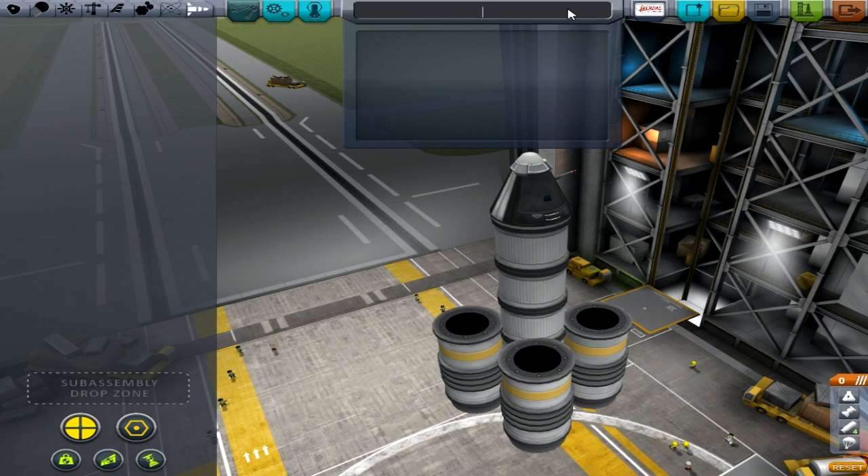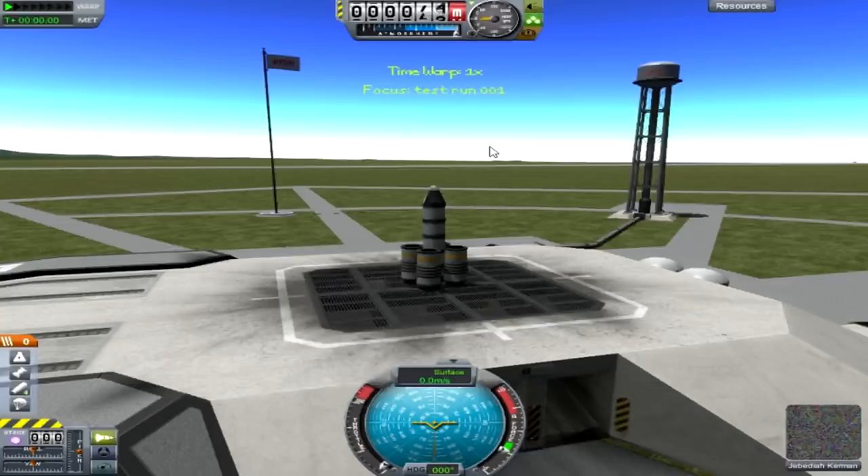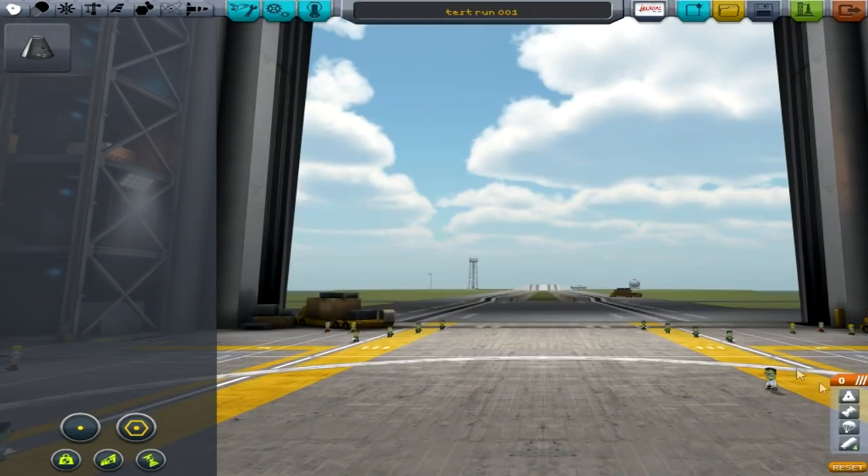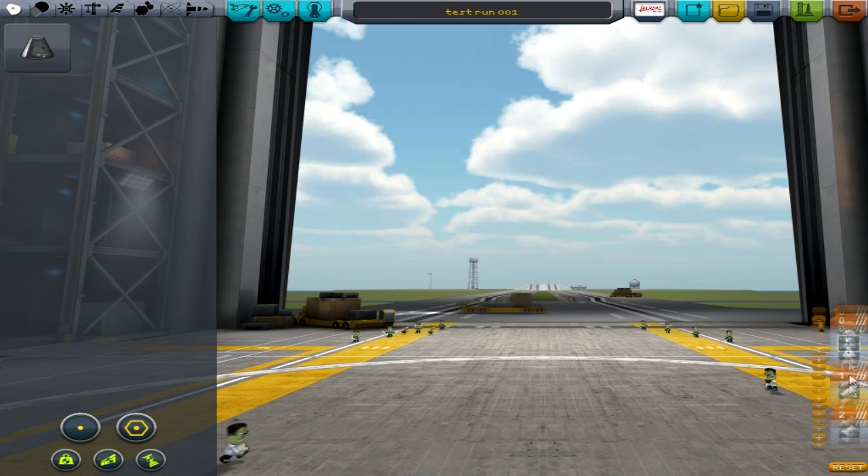So we're just going to put this as Test Run 001 and save. And we're going to go straight to— oh, maybe not launch, because I just realized they didn't do something which is very, very bad. We forgot to put the parachute and the command module in a different sector. So we're going to fix that, put everything in the right place, and then we can launch. That's better, yes. Clear the launching pad and get rid of it.